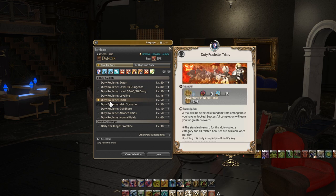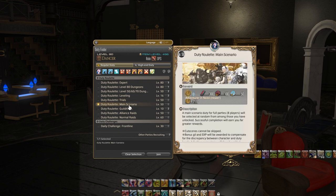Next up is main scenario. When you are through a certain part of the main story quest — no spoilers — you will get this option and honestly it is probably one of the biggest surges of experience. When I was leveling up all my classes and I ran the main scenario, it just jumped my experience — even from level 79 to 80, the level right before the level cap, it was such a huge burst.